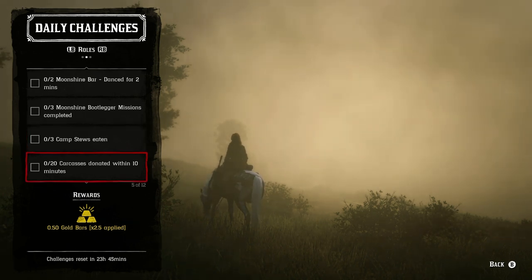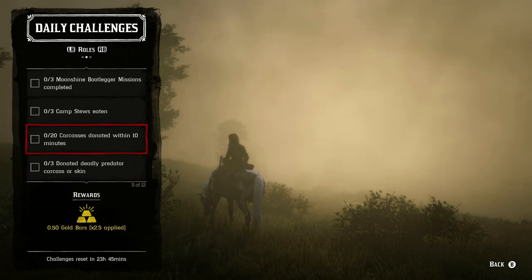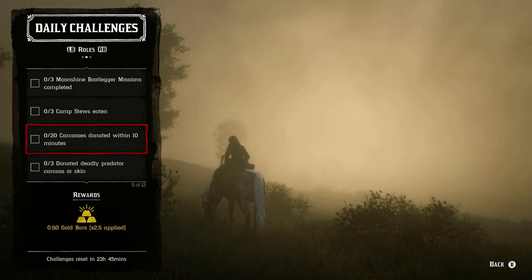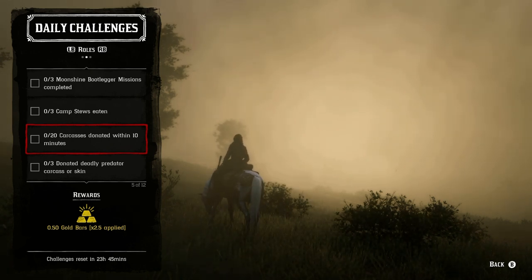For 20 carcasses donated within 10 minutes, I recommend always keeping your small animal carcasses for this one because of that timer. You'll need 20 small animal carcasses — these include bats, rats, toads, bullfrogs, squirrels (black, red, or gray), western chipmunks, crows, and small birds like orioles, songbirds, blue jays, and waxwings. They all count toward it.